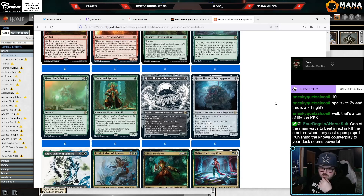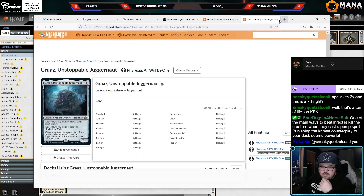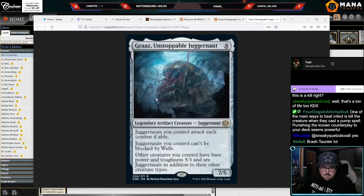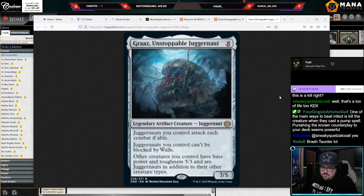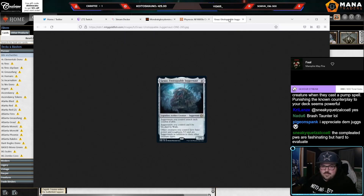This is my favorite card of the set and you can't tell me otherwise. Eight mana, 7/5, has the type line Juggernaut. Juggernauts you control attack each combat if able. Juggernauts you control can't be blocked by walls. Other creatures you control have base power and toughness 5/3 and are Juggernauts in addition to their other creature types. It just turns everything into Juggernauts — it's just everything I want in a Magic card, such a beautiful design. It's not playable but I love it. Bravo.